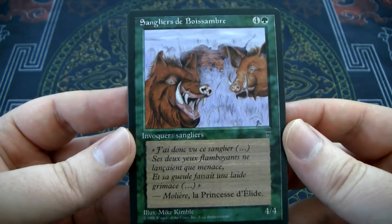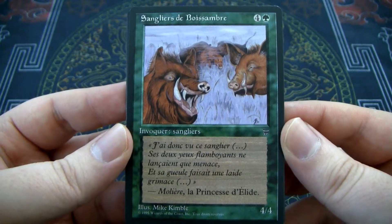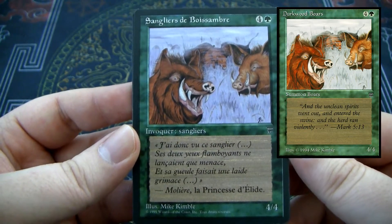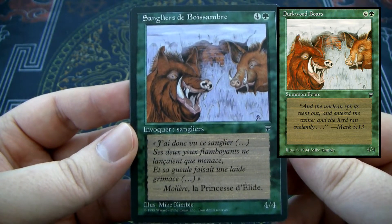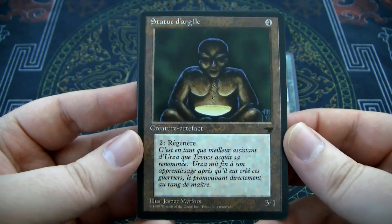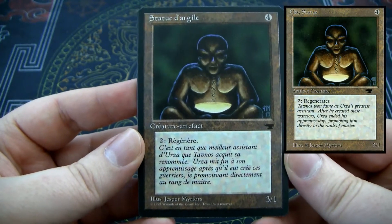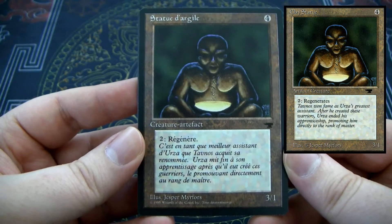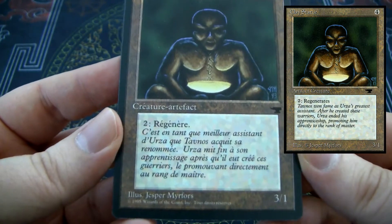Next card: I think this is Dirkwood Boars. It is a 4/4 for four and a green — just good old boars. Our next card is Clay Statue. It is a 4-mana artifact with Regenerate. It's a 3/1. Good old Jesper Myrfors art.